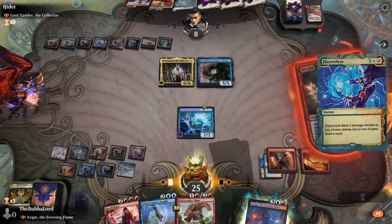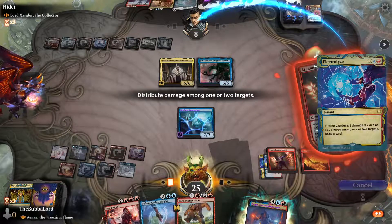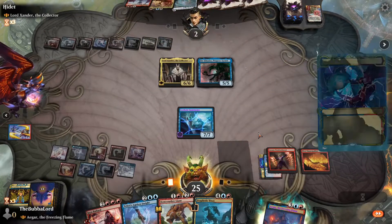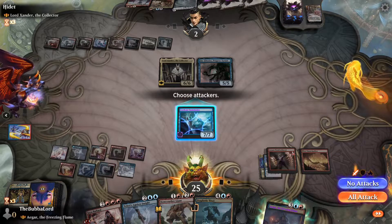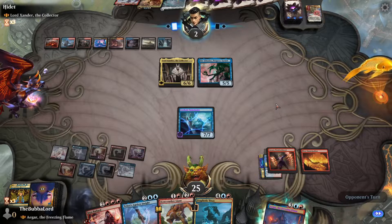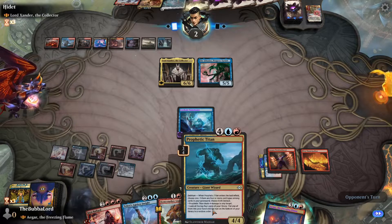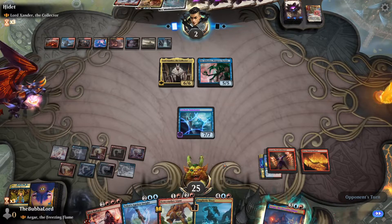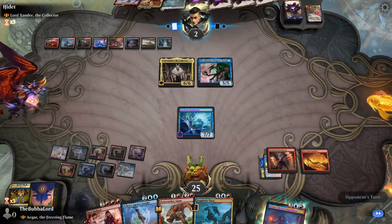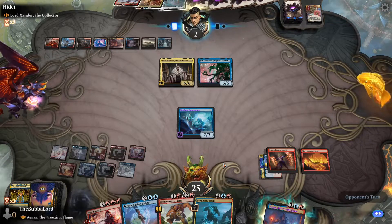Send that at face and we ought to be able to copy it. If we did that wrong we should have copied and then Electrolyze. But as long as they don't gain life, we have a Titan here that can come in and deal four damage to their face, especially if they tap out.